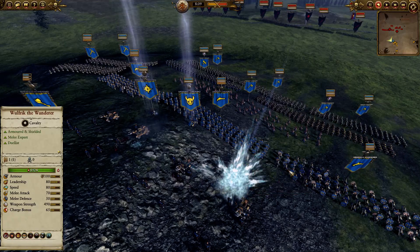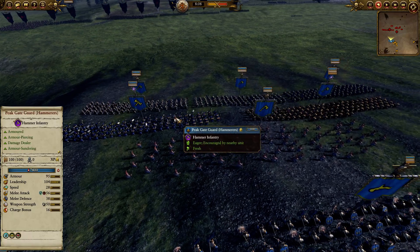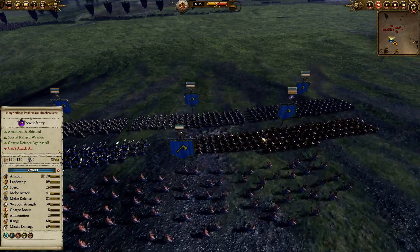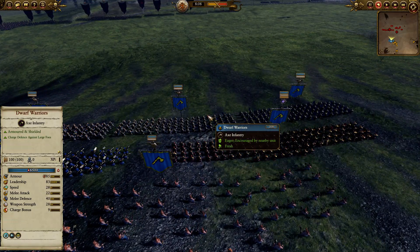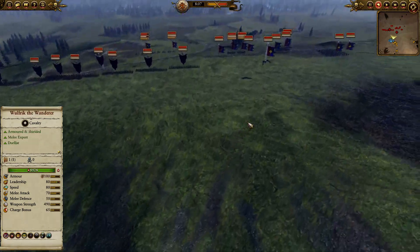Havoc has a Grudge Thrower, Thunderers, some Miners on the left flank, Slayers behind, Peak Gate Guard, Hammerers, North Grimling Iron Breakers on the front lines, and Dwarf Warriors. On the right flank, Miners with Blasting Charges.